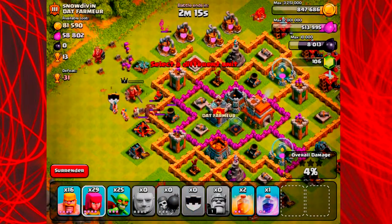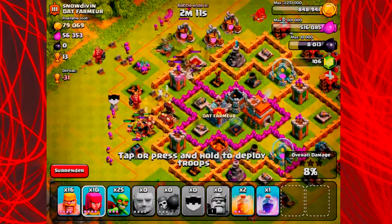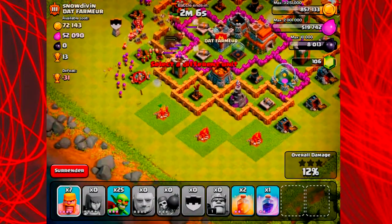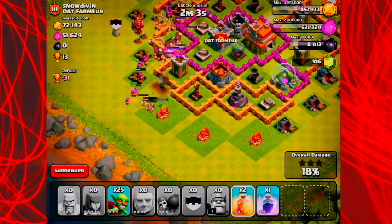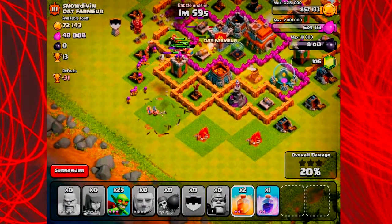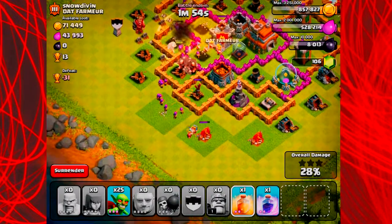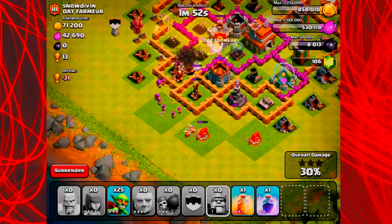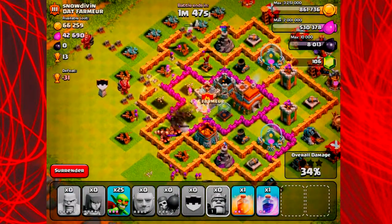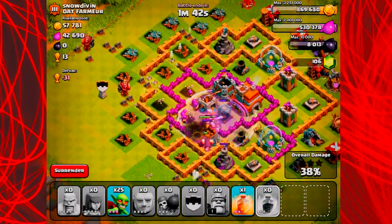I looted out the Barbarian King there, dropped a couple archers around him, dropped my Barbarian King down, and basically killed him. Now I've got the giants going in, the barbarians going in, and the archers going in. This raid actually ends up getting two stars but not a lot of loot — there's enough for the upgrade we're doing at the end of the video. The archers are going ham; I go ahead and heal up all the giants and barbarians at the center, and they take out that clan castle pretty nicely.